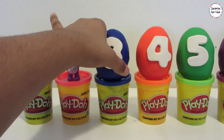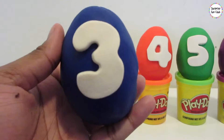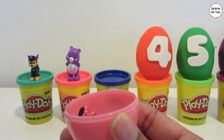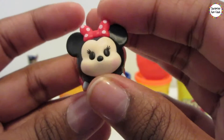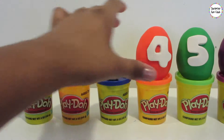Set him down right there and let's grab number 3, or tres in Spanish. Number 3 surprise egg is blue Play-Doh. Let's get this blue Play-Doh right off of here. Whoa, a pink egg! Let's open it up. It's a Minnie Mouse Tsum Tsum. Wow, what a cute little Minnie. Tsum Tsums are my favorite. Let's set it down right there.